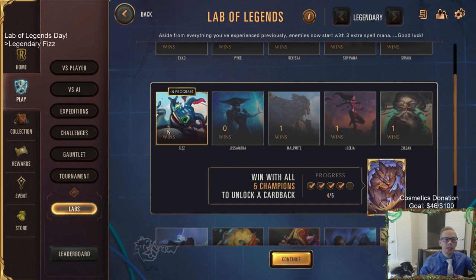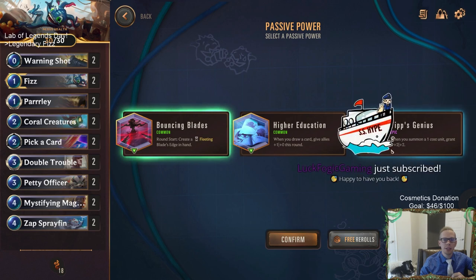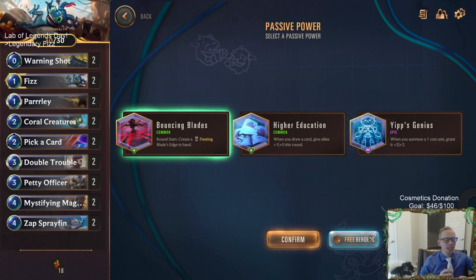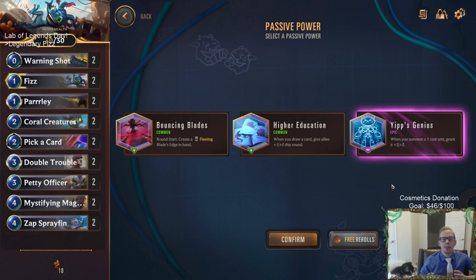Legendary mode - as you can see I've done Fizz before, this is a fast one. Fizz is one of the easiest champions. If you're struggling with other champions on Legendary mode, use Fizz - this is actually one of the very easiest. There is a power that makes Fizz incredibly good, and that's Yips Genius. You do have the free re-rolls so you can find Yips Genius if you'd like, or you can set a limited number of re-rolls to challenge yourself.